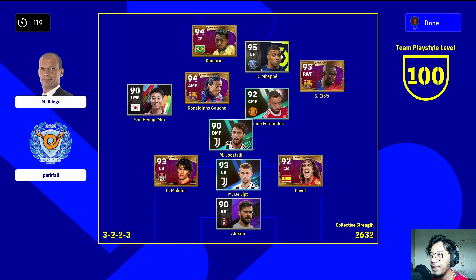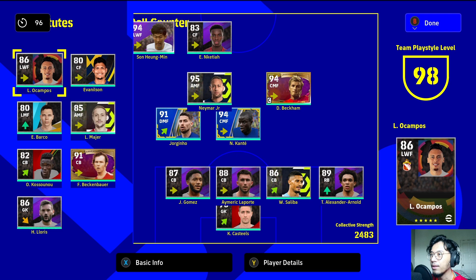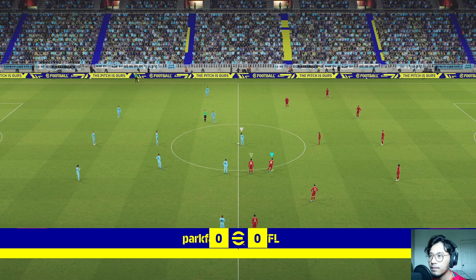We're going against a division five player running a 3-4-3. This guy is stacked — Alisson in goal, Ronaldinho and Eto up front. Son is Korean I think. Casillas needs to play. Barco will get a spot today.